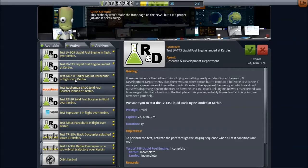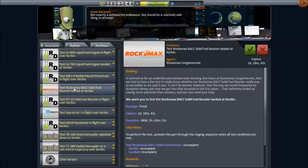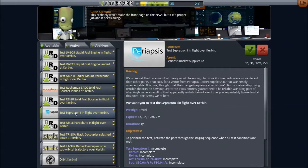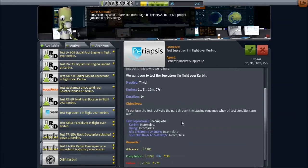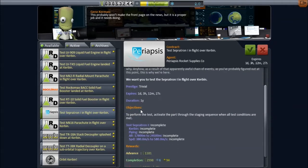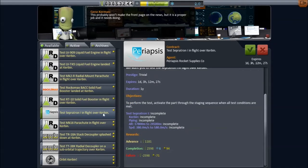One of these that's a little bit more interesting maybe. A separatron — they want us to do a separation. Activate the part through the staging sequence when all test conditions are met. So they want us to do this, and this should be more or less in our normal launch profile. So why don't I take that one? Which part is it? Oh, the separatron — the little booster rocket things. Yeah, let's take that one.